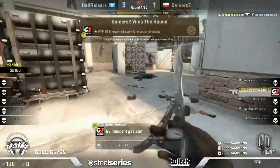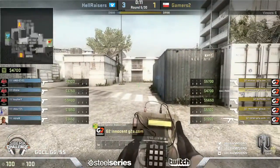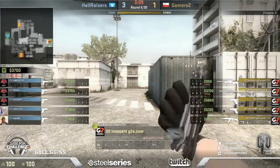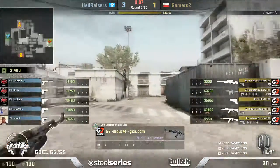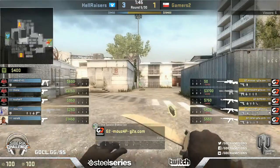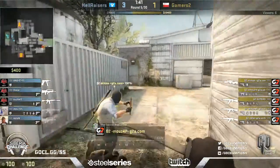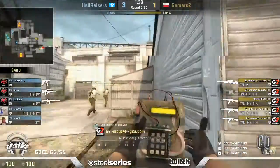The headshot lands - that's gonna be it. Very poor defense there from Hellraisers. Gamers2 pretty much waltzed in there for free and they get the rewards for that hyper aggression. Unfortunately from Hellraisers' perspective, after that last map the one thing they didn't want to do was lose to an eco club - that's going to drop their confidence back down again.